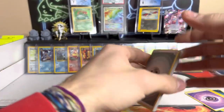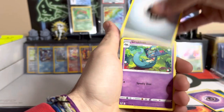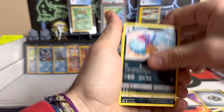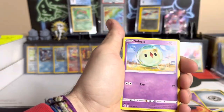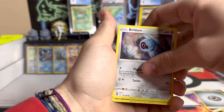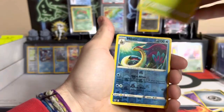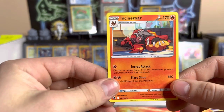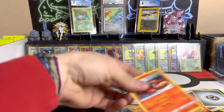When you guys open packs, do you spoil the code card for yourself or save the anticipation? I don't like spoiling it for myself — when I do, it makes me angry. I like not knowing what's there until we open it. Next pack: Beldumb, Spinner, Rack, Meloetta reverse, Incineroar sleeping non-holo.